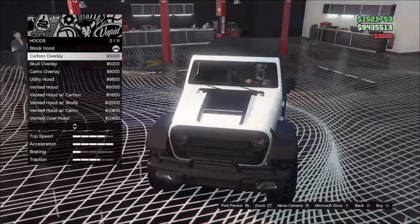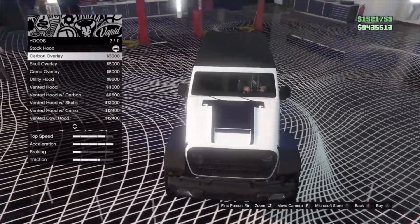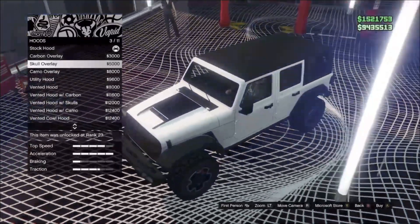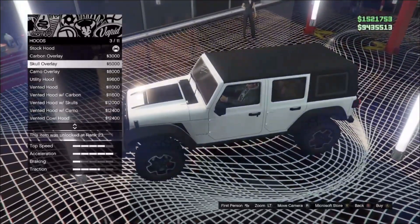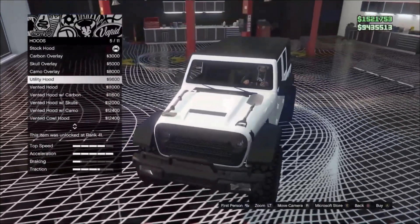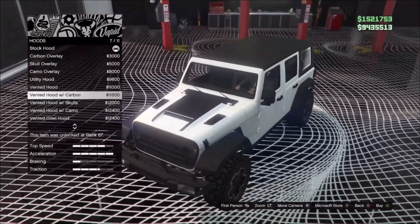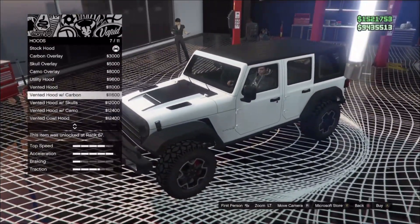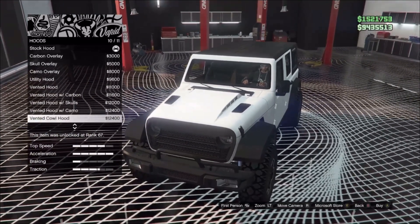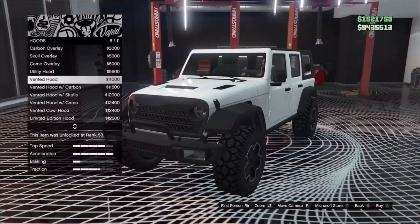For the hood, we've got stock, carbon overlay, skull overlay — though it's hard to see — camo, utility hood, vented hood, vented hood with carbon, and a cow hood plus a limited edition hood. They're all basically the same variants. We'll go with the vented hood.